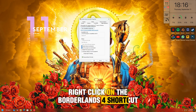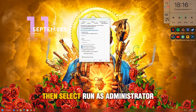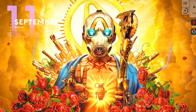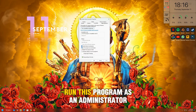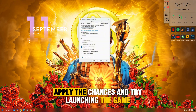Right-click on the Borderlands 4 shortcut or the .exe file in your installation folder, then select Run as Administrator. This helps bypass permission issues that might prevent the game from launching. For a permanent fix, right-click the .exe, go to Properties, then Compatibility, and check the box that says Run this program as an administrator. Apply the changes and try launching the game again.